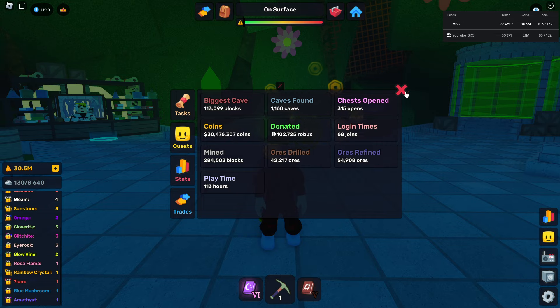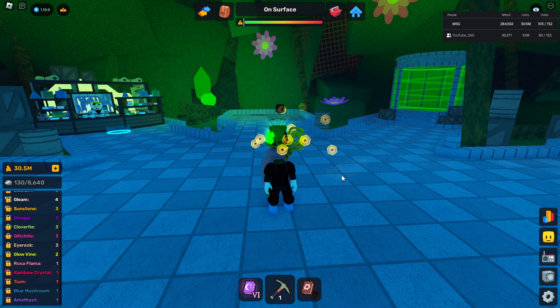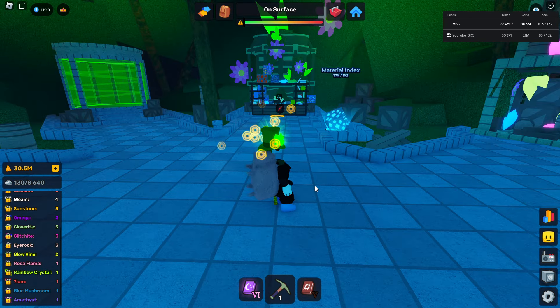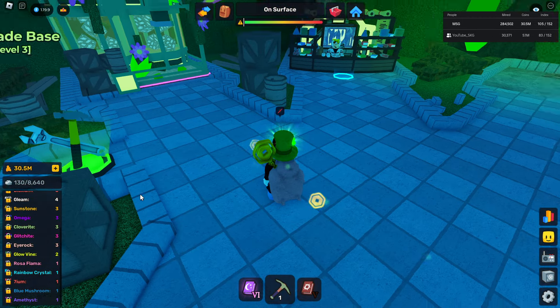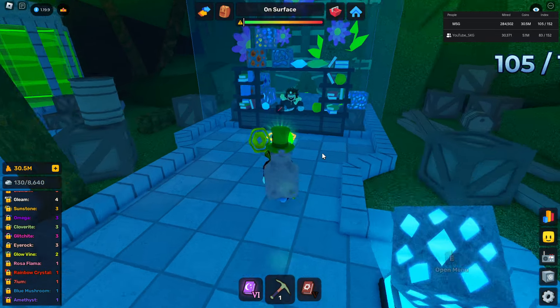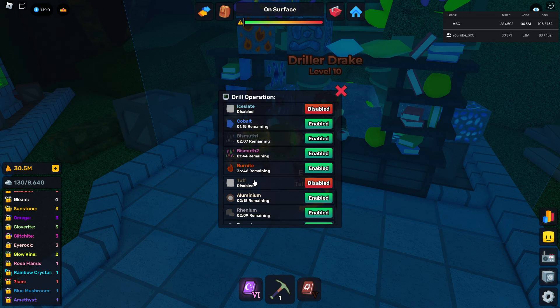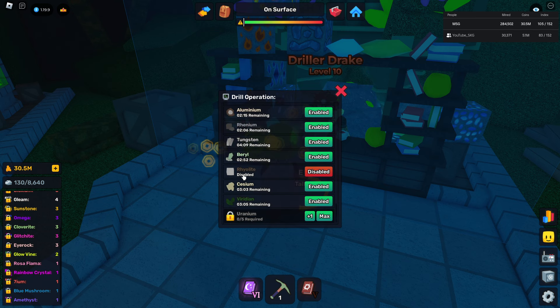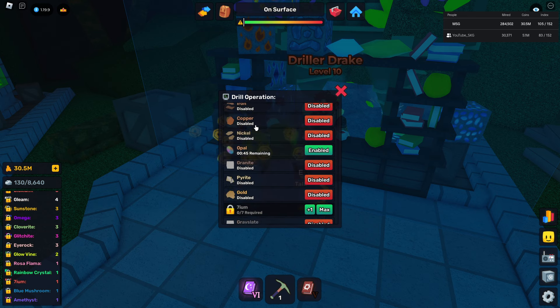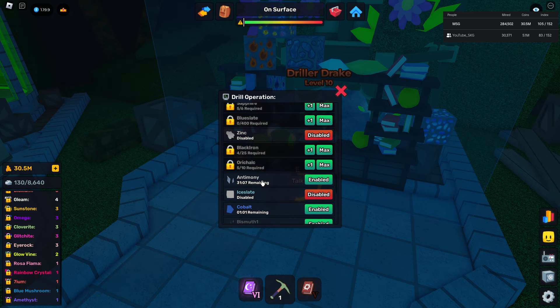And that's AFK farming — I made 8 million by doing nothing. That's most of my stuff. Of course I have some really good ores unlocked, but this is mostly about uranium. Radiant takes time, but most of the stuff you can get — I can help you get most of them. The only thing I cannot get is uranium. But still, this is a good way to farm.